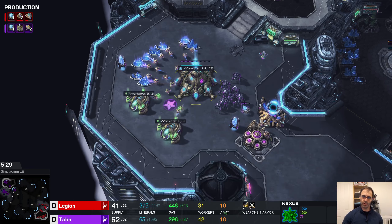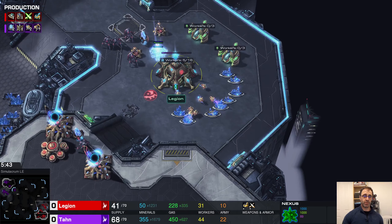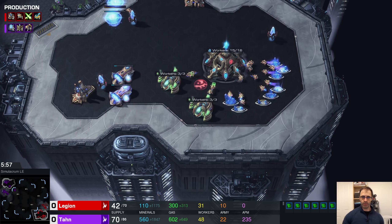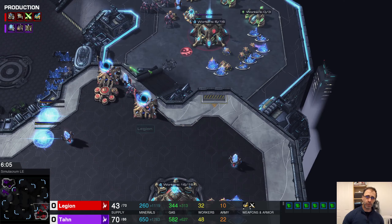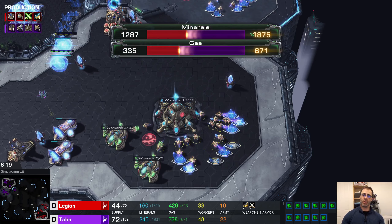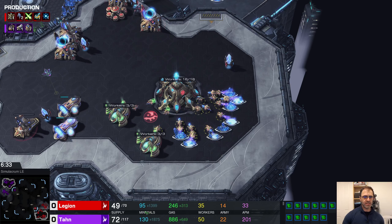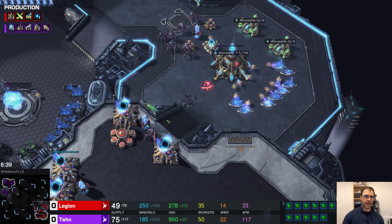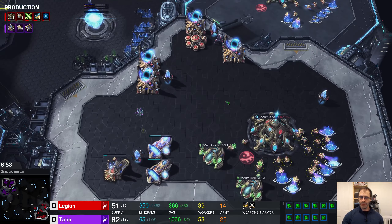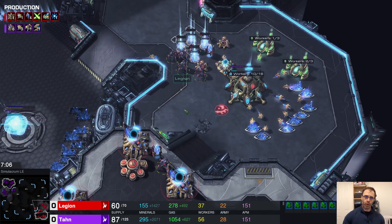If it's a twilight, that could be a blink build, a charge build, or even a DT build. What you'd check for is the robo coming down shortly afterwards to drop the DTs. If you don't see the robo quickly after the twilight goes down, then it probably isn't DTs — it's probably going to be a stalker build or something like that. So twilight council is up. No workers in production for Legion at present, which is weird — we're only five minutes in. I don't really know why there's no workers being built by either player.